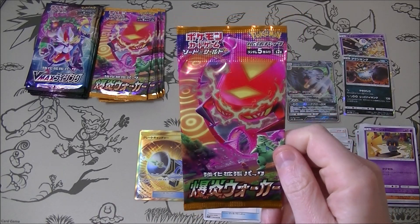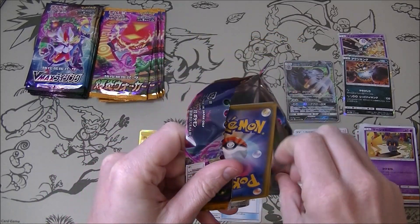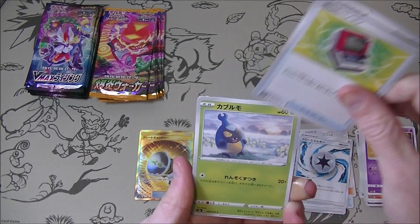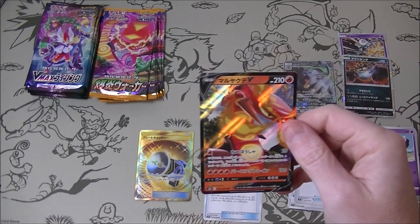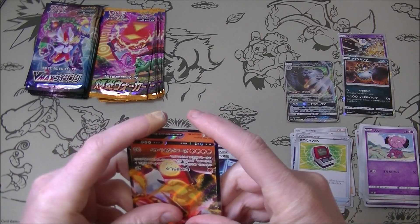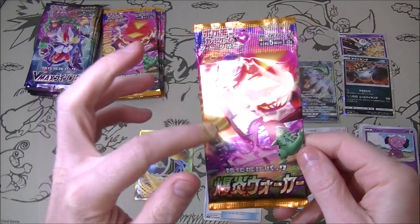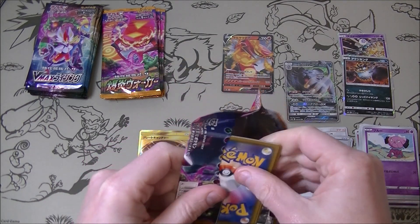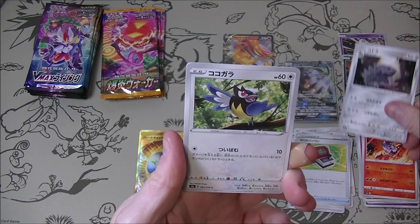This set we are really mainly looking for Vicavolt. If we get Vicavolt V that is very expensive. We got the computer. There's something shiny in this pack - Centiskorch! Unfortunately it has been reprinted but it is a very good card. This is the non-reprinted original one - it has a different set number. Unfortunately it has gone down a lot recently; before if you got the V and the VMAX they were reasonably priced, but now they're not really worth anything because they've been reprinted. We really want to get the Vicavolt.